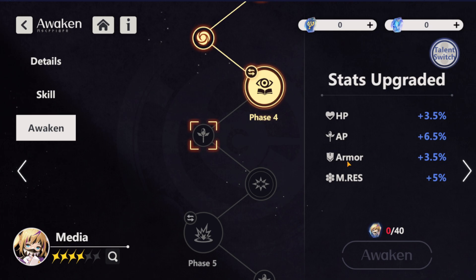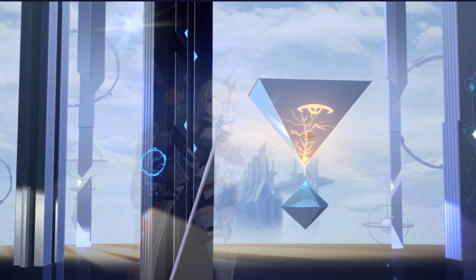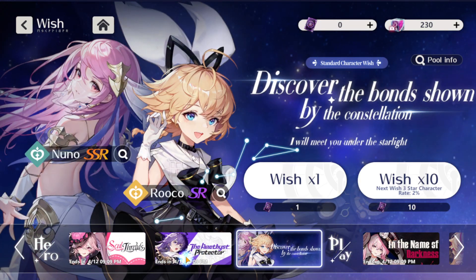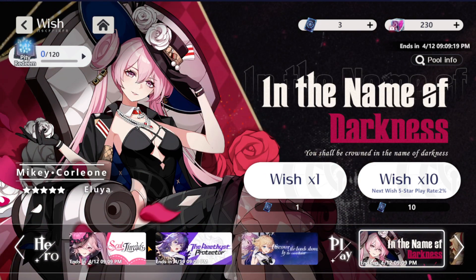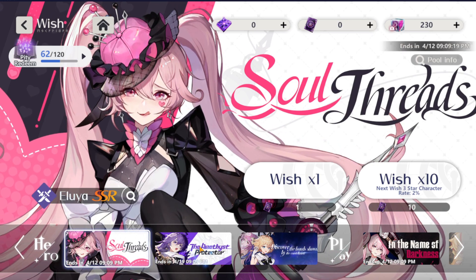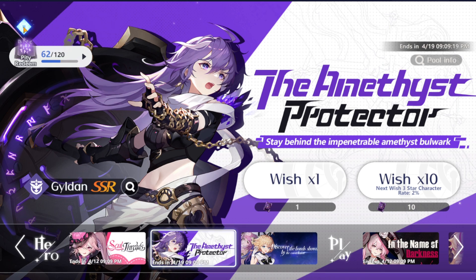Don't make the mistake of summoning too broadly — focus on one banner. If you want Aluia, focus on that banner and reach pity. Don't spread your resources across multiple banners. Now pity does carry between this banner and that banner, so you're good there, but it doesn't carry to, for example, the Plays summon banner. Take it easy, but my advice is focus on one banner at a time — get Aluia, then move on to the next one.